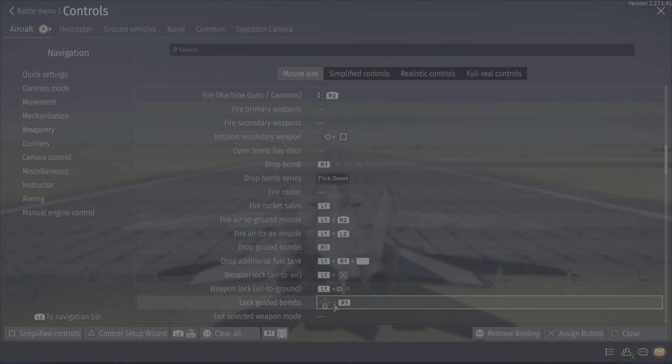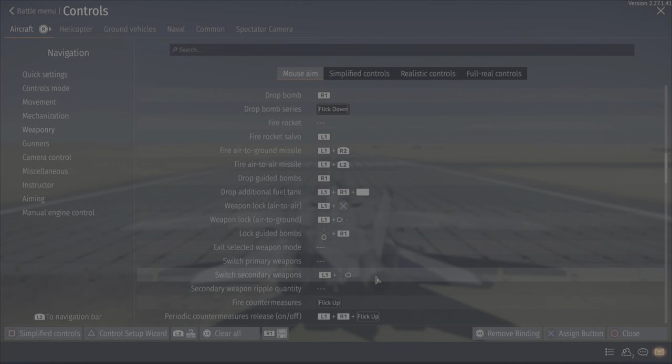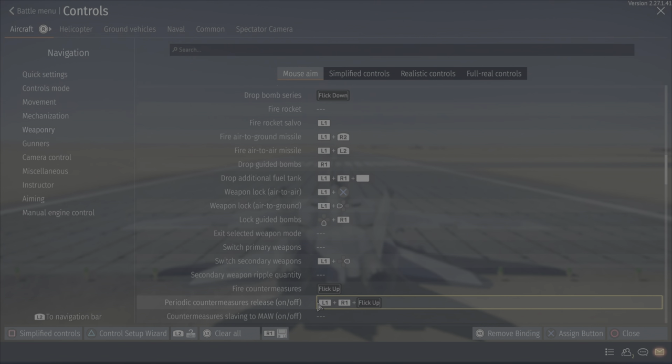Lock guided bombs is down D-pad R1. Switch secondary weapons is a very important one — when you get to top tier or even if you just want to cycle through bombs and missiles individually, that's a good one. For fire countermeasures, my throttle on a PS5 controller is the right stick up. Make sure you have 'hold for afterburner' on, so flaring with your afterburner on is pretty much useless. I've trained myself to swipe up on the D-pad with my right thumb, but I have to let go of the throttle stick, so my afterburner turns off in order for me to flare — doing that all in one motion. Periodic countermeasures is L1 and R1.